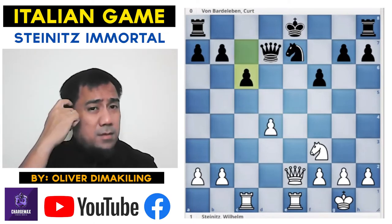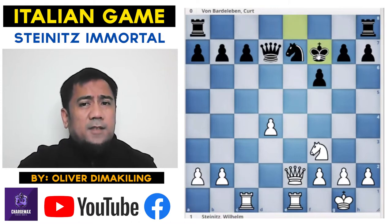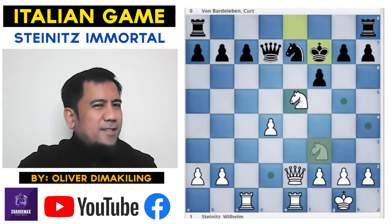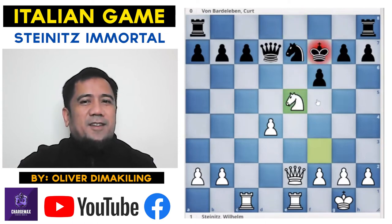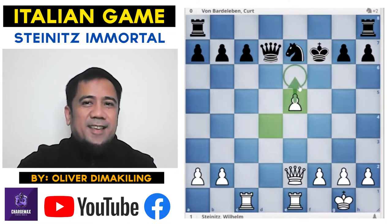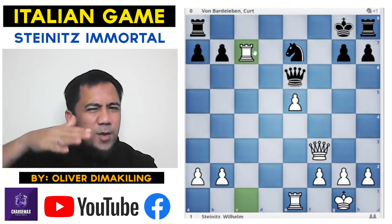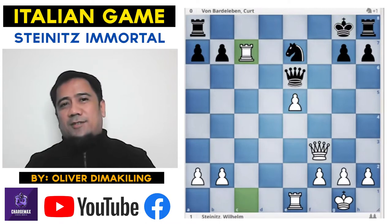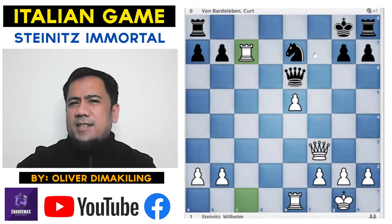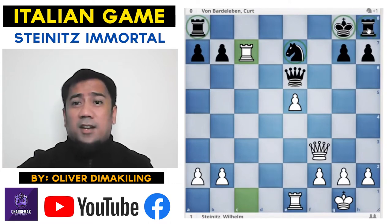Black should have been careful here — he should have played King f7. Although White has an interesting Knight e5 here: f takes e5, d takes e5, hitting e6. And if you go Queen e6, Queen f3, you go King g8, Rook takes e7 with an unclear position. Black is up a piece, but his King is not safe and the rooks are not coordinated.